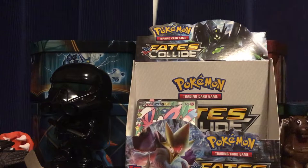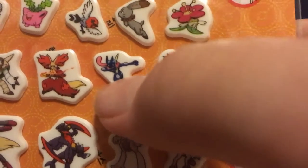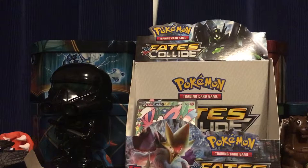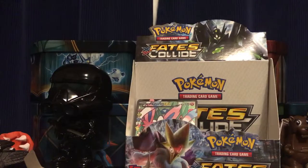So here's the one with the dabbing Greninja. He's beautiful. So let's get this one open. This one's the Fennekin one, and this one doesn't have any legendaries except for Mewtwo. And the last one is the Pikachu one, which is pretty cool — got a lot of cool ones on that.